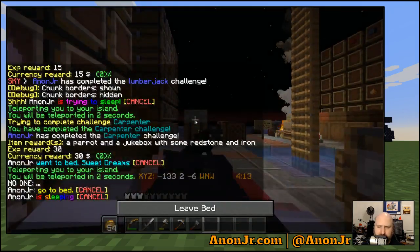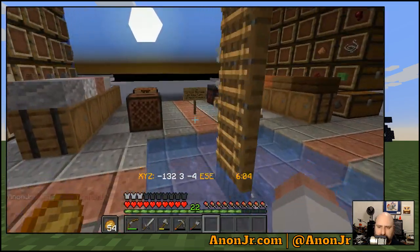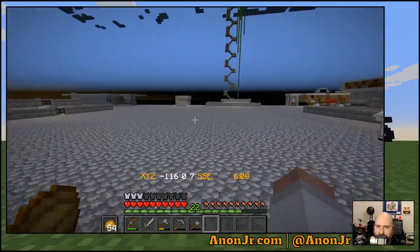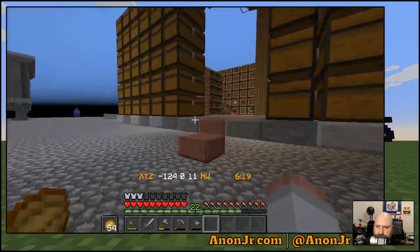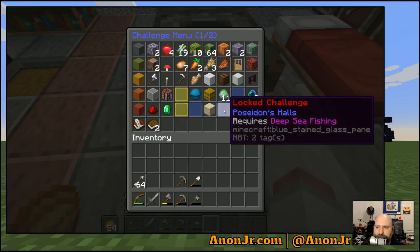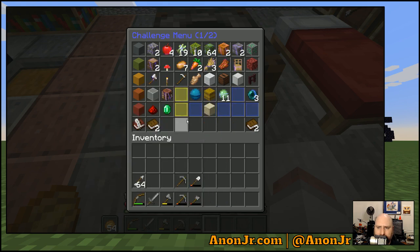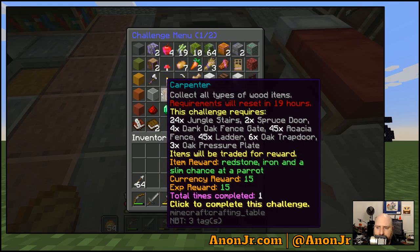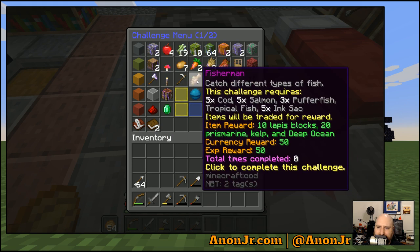A little random — not the most exciting or insightful stream around — but at least I got the storage sorted. I still need to do the tree farm and melon-pumpkin farm. I've got to get the villagers. One of those challenges gives you a cat — I just don't remember which one. Now that I think of it, it's probably the iron farm one — or maybe it's animal farm. I'll have to take a look.